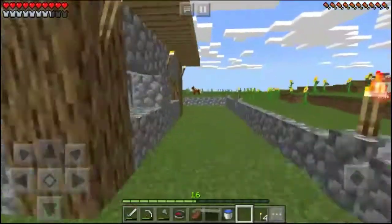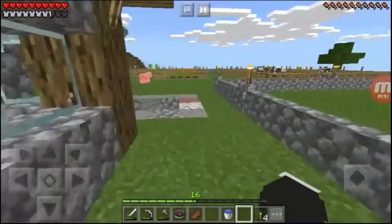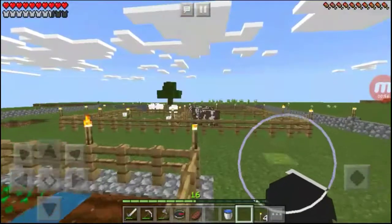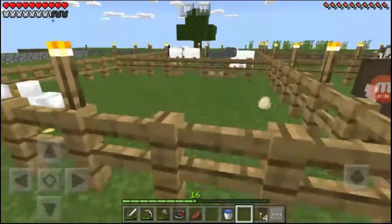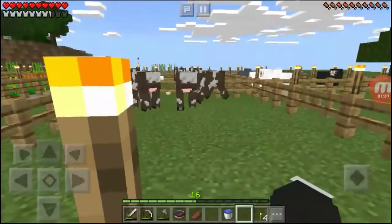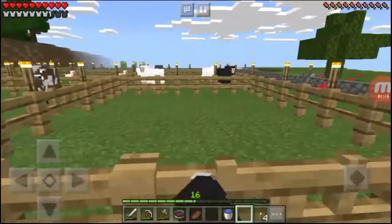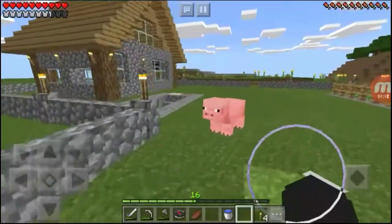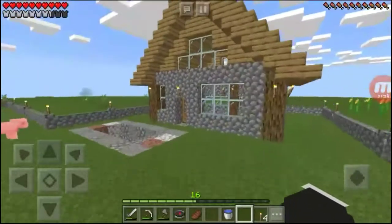We're gonna work on the enchantment room today because I got the diamond so we can build an enchantment table. I got some sugarcane and also some leather which I got from these cows over here. I might feed them, let them grow, get some children going — maybe they'll breed a bit more. I also gotta get some pigs in here. I'm gonna breed those animals and let them get more.